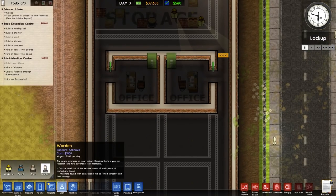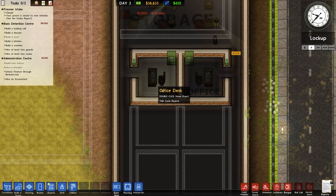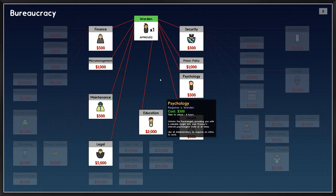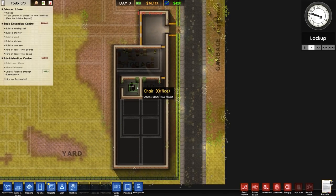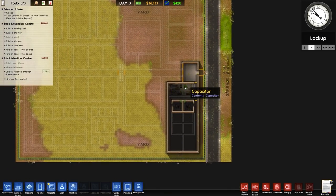We will then hire a warden — place them in there, though they immediately go to the office on the other side because they're very picky that way. Over to bureaucracy, we're going to unlock finance, and that's going to take six hours. After that we'll get an accountant, which means that's pretty much sorted, and then we can go ahead and get other grants if necessary.